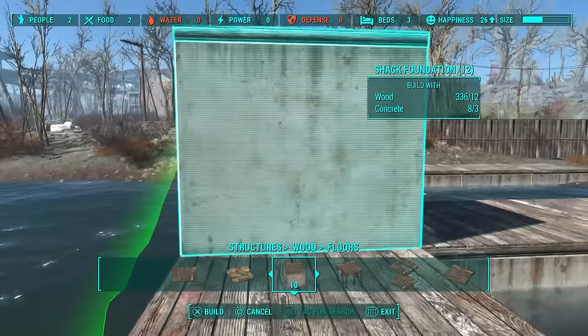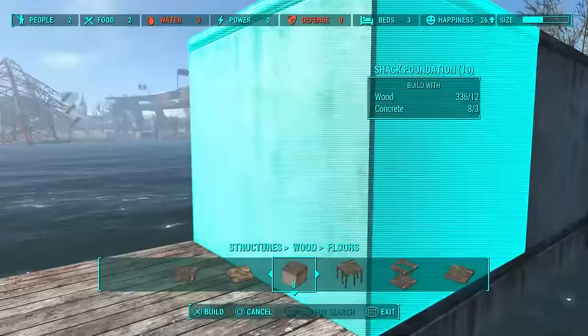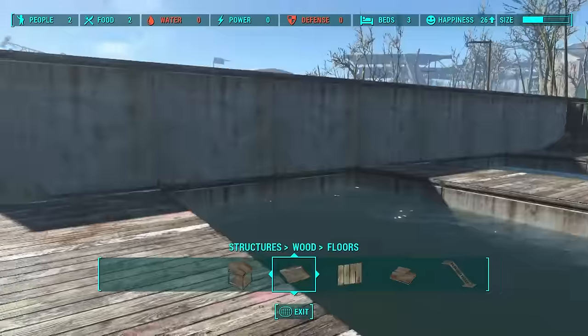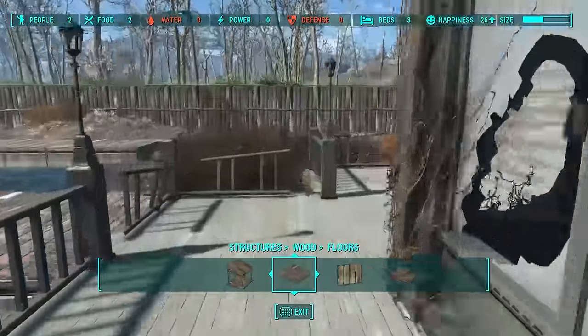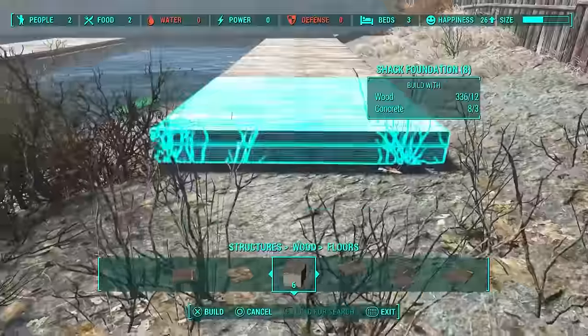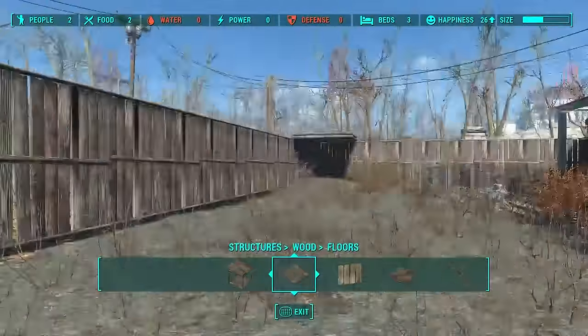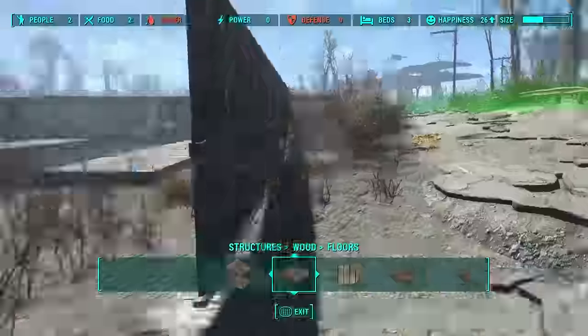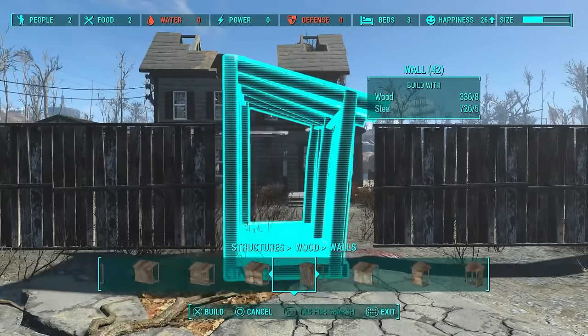We're just going to finish off our concrete wall now. You can make this higher, or like I said you can put fences in — it's completely up to you. I just think the concrete looks a little bit better up against the water purifiers. We'll stick one more in here to get us pretty level, then put a doorway in line with the actual doorway of the house — that doesn't look too bad.